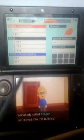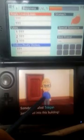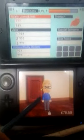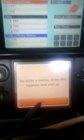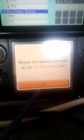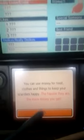Somebody called Tegan just moved into the building! I got some money from that — I solved the problem and the happiness level went up. You get money from raising happiness, and all that money can be used for food, clothes, and things to keep your islanders happy. The happier they are, the more money you get.